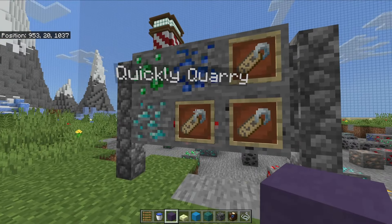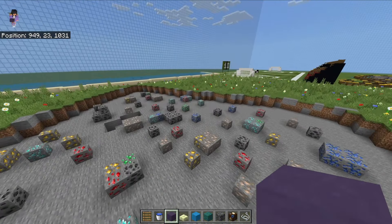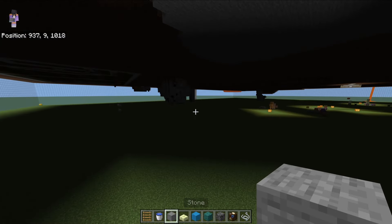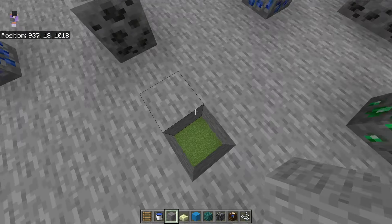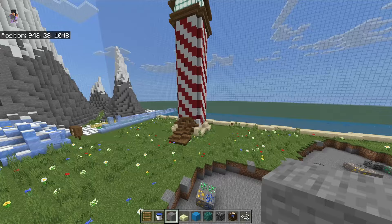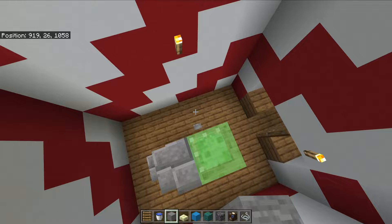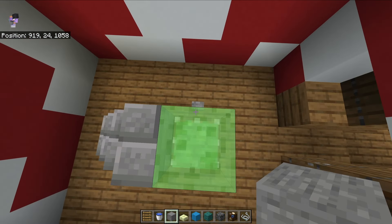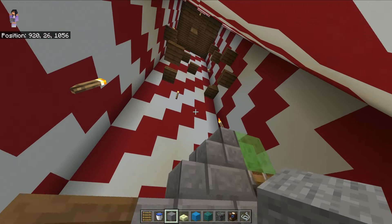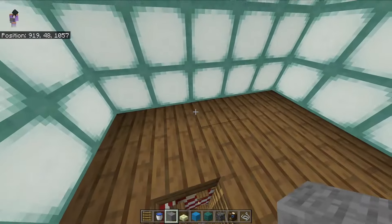Over here we got Quickly Quarry, mini meteorite and mega mine - just a mine area where everything looks flat because there's nothing underneath. There's also custom weapons. The lighthouse over here with the slime block launcher - that does not work apparently. It's actually parkour to the top, that's why it's scuffed. There's a chest up here.